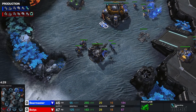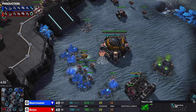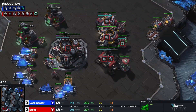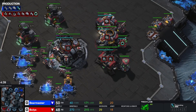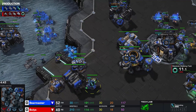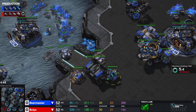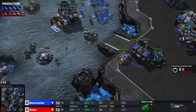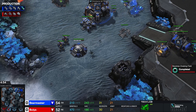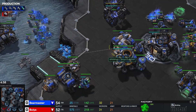Second and third racks before third Command Center for Bear Master — this tends to indicate a somewhat aggressive opener. Normally, if you're playing macro, you go to the third Command Center before racks two and three. He really wants to do some sort of committed push with maybe two tanks, because stim this early usually indicates some sort of early aggression with some sort of mech unit to support.